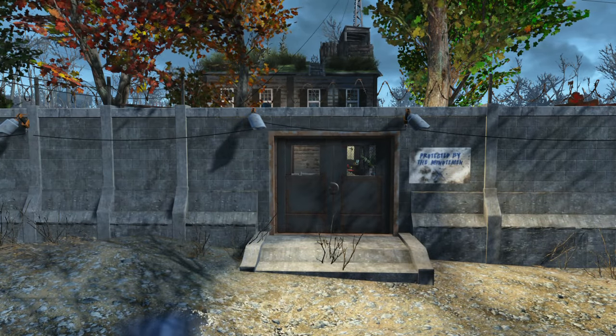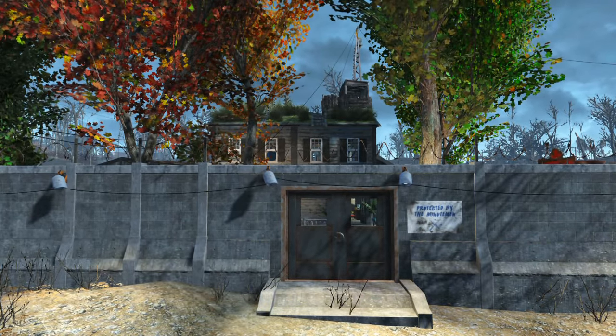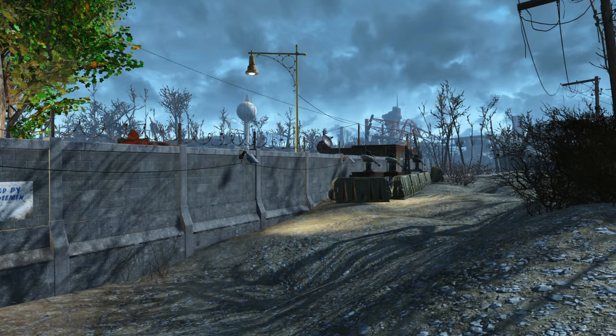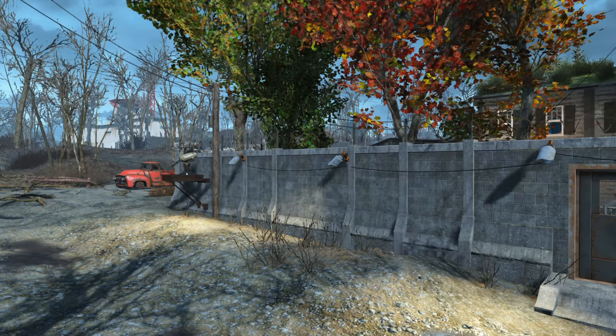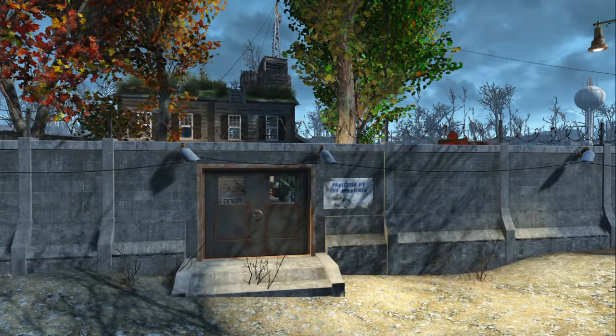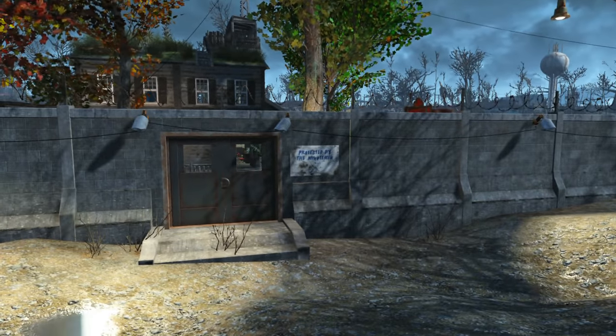Hello and welcome. This is a settlement tour of Taffington Boathouse, which sits on a nice little lake or riverside. I've put a nice big long wall along three sides of it to keep anyone unwanted out, and there are a couple of turrets at the end. But that's not the important thing.